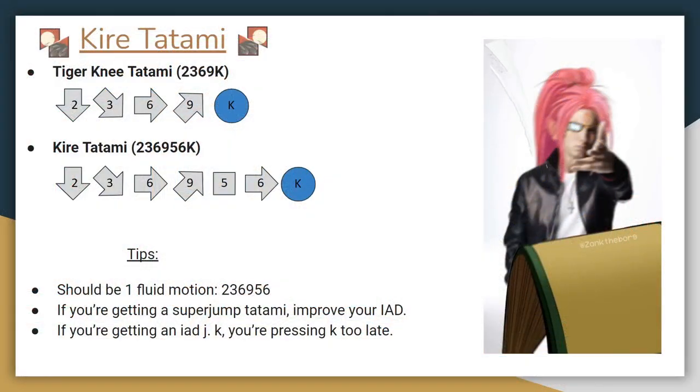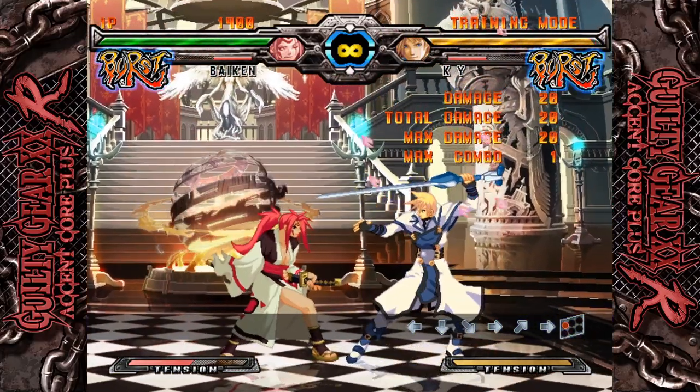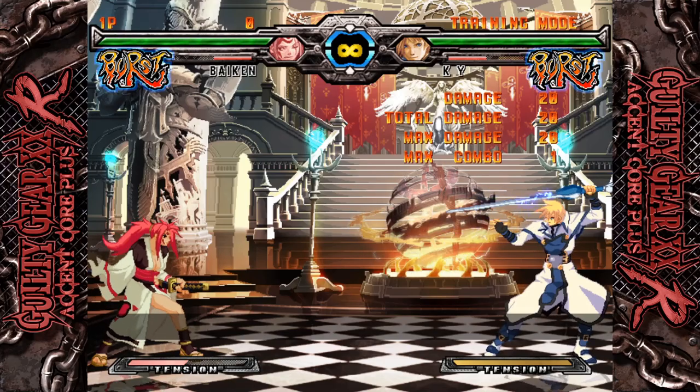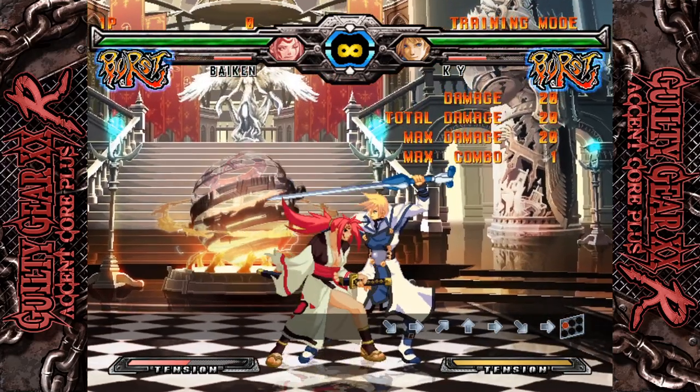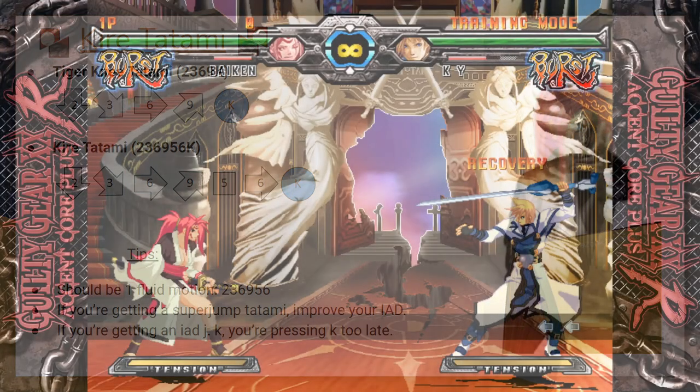If you're having trouble, here are some debugging tips. If you're getting a Super Jump Tatami with no air dash, work on your Instant Air Dash skills and make sure you aren't skipping the neutral input. If you're getting an Instant Air Dash followed by a Jump Kick, you should press K more quickly, directly after pressing forward in the air. Kirei Tatami is even easier to combo into than IAD Back Tatami because you have forward momentum. Here's an example of a simple follow-up combo.